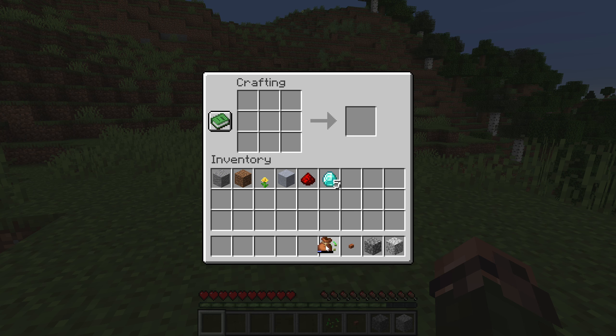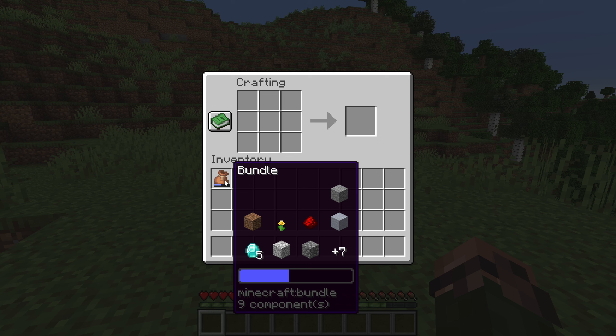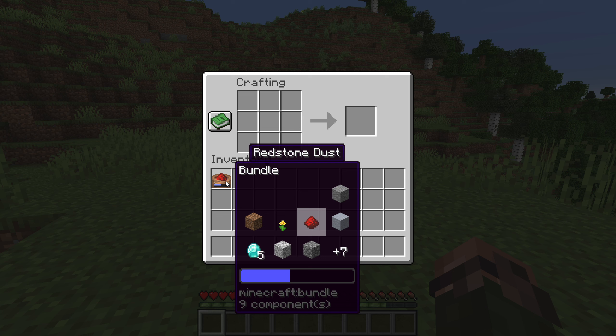Let's start with bundles. After being added in experimental form way back in 2020, they are now finally a full part of the game. Crafted from a piece of leather and a string, a bundle is a new type of container meant to declutter the inventory by providing a way to stack multiple different items into one inventory slot. Add any item to the bundle by left-clicking the bundle while holding the item in the cursor, or left-clicking the item while holding the bundle in the cursor. You can take items back out of the bundle by right-clicking on an empty slot while holding the bundle or by right-clicking the bundle while not holding an item.